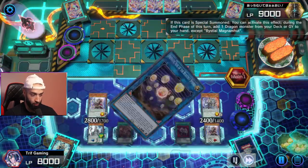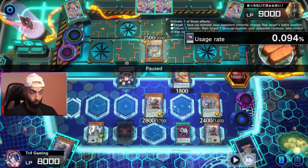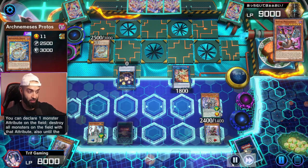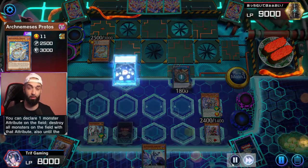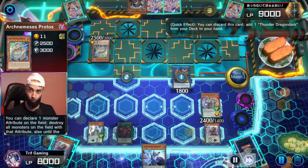A lot of people think Pendulum has an issue with Kashtira because of zone locks. He summons Protos second — I know exactly what's in his hand so I just take it. It goes back, it's irrelevant. I have full setup and he loses on my turn easily. When you go first against Kashtira you obliterate it — just put up a board with negates. When you go second, people think, 'Oh, they're just gonna lock your zone, Triff — you just auto lose.' That's incorrect.